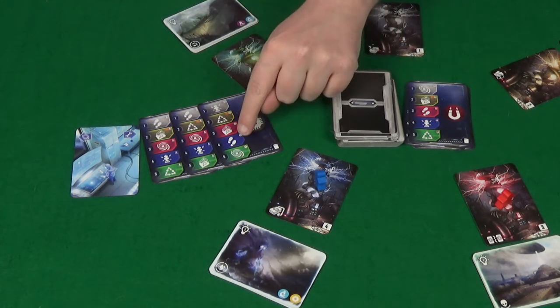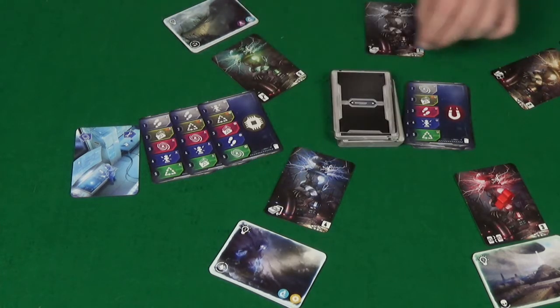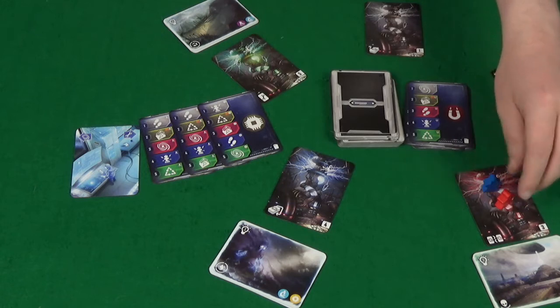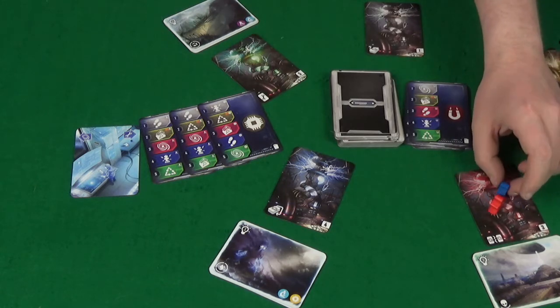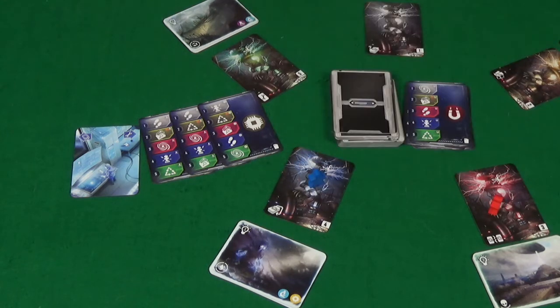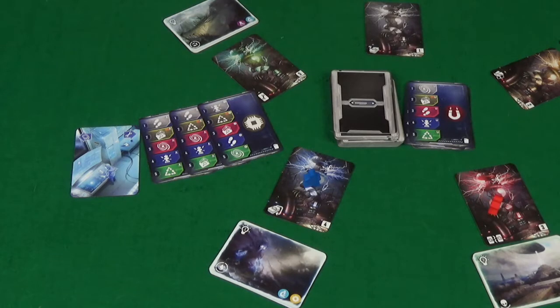Let's talk about what all the different actions are, starting with move. Move simply means you take your meeple and move it to one of the other transmitters. It doesn't matter if there are other people there — you just go, hello, I'm your friend, and it's all fine. Also, you don't have to move to an adjacent transmitter; you can move to any transmitter.